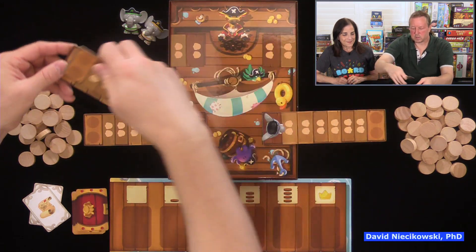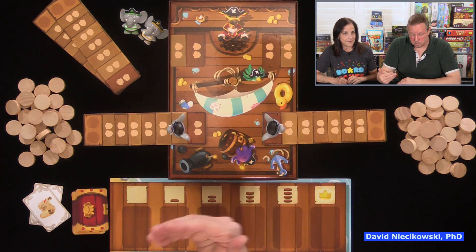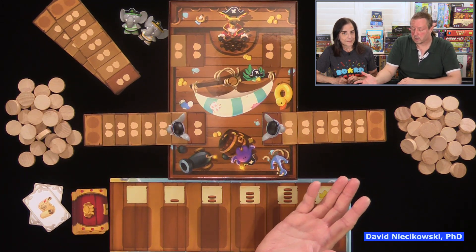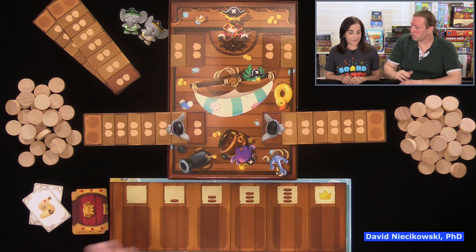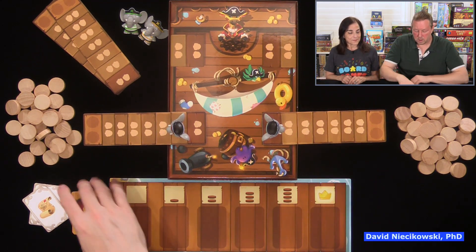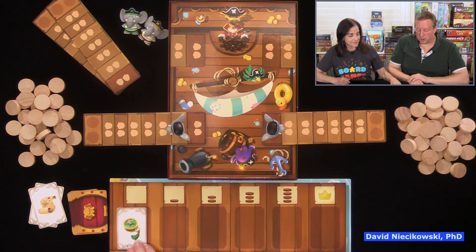They did that because of player elimination — they don't want children sitting around bored. We would try playing it where only one elephant is left, but they were worried about that rule in case children would get bored waiting.